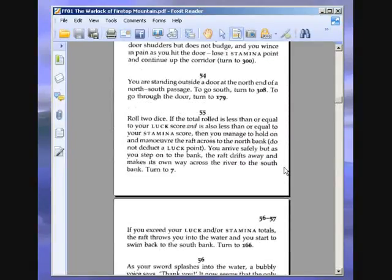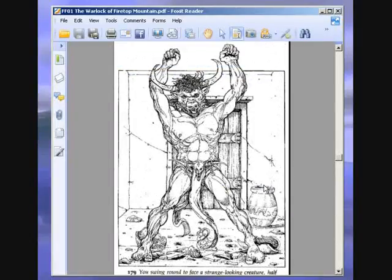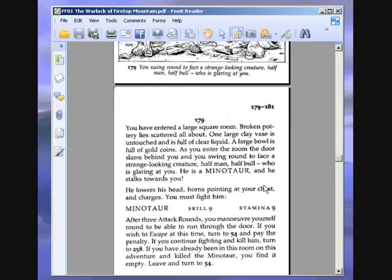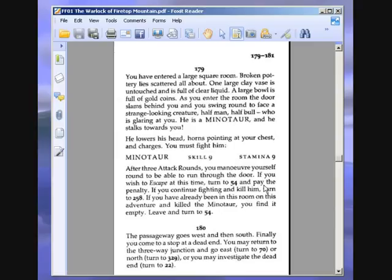You are standing outside a door at the north end of a north-south passage. To go south, turn to 308. To go through the door, turn to 179. And this is what we want — I think this leads to the key. Yeah, we're here with the Minotaur. You have entered a large square room. Broken pottery lies scattered all about. One large clay vase is untouched and is full of clear liquid. A large bowl is full of gold coins. As you enter the room, the door slams behind you and you swing round to face a strange-looking creature — half man, half bull — who is glaring at you. He is a Minotaur and he stalks towards you. He lowers his head, horns pointing at your chest, and charges. You must fight him. After three attack rounds, you can escape. Let's fight the Minotaur, skill 9, stamina 9.